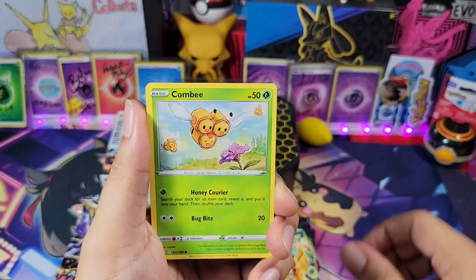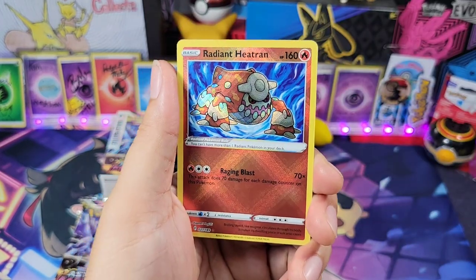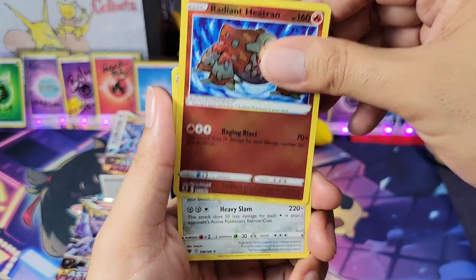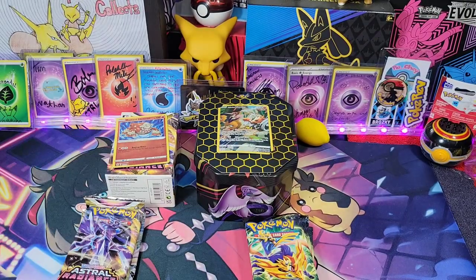Carmado, Noctowl, Sudowoodo, Comfey, Rotom, Nickitt — we got a Radiant Heatran! And we got a Reggie Steel. So far we got one for Astral Radiance.